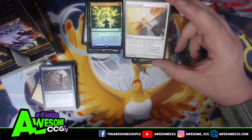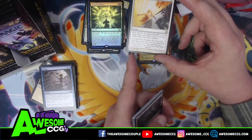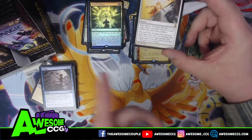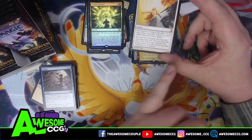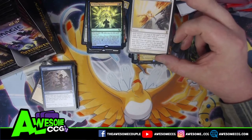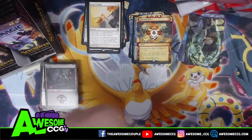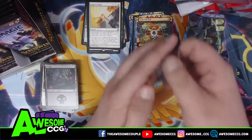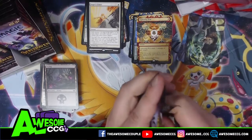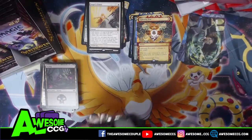Angel's Grace — split second card. This is from the list — a special set of cards they put in some of these set boosters from older sets. This is from the original Time Spiral set. It seems like the list card will be after your foil. The list card is always at the end of the pack — I've never seen a list card anywhere but at the end.